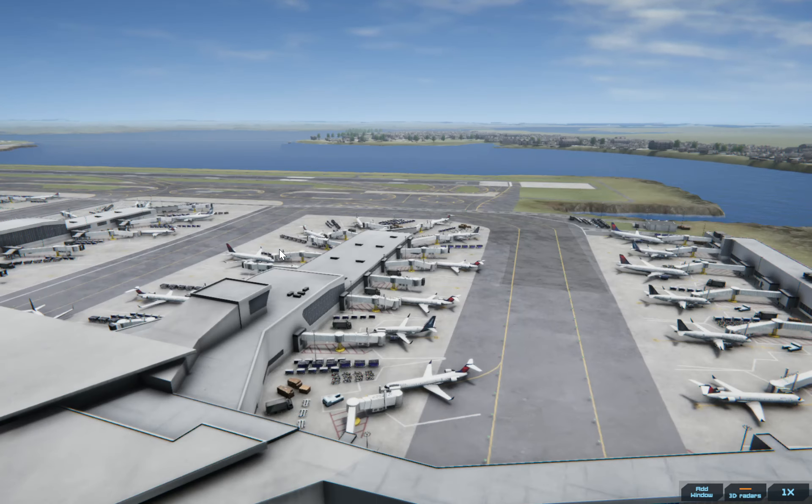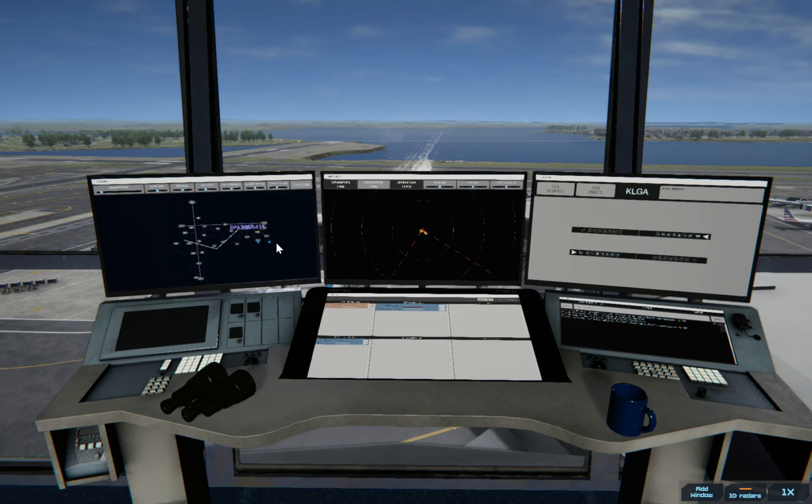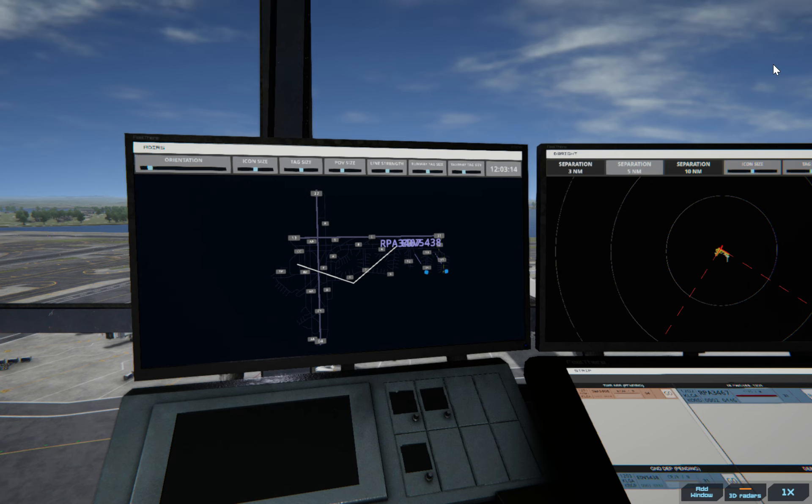LaGuardia Ground, Endeavour 5438 with information Bravo, requesting push and start. This one's Endeavour — we're going to give it runway 31 as well. Endeavour 5438, pushback approved. Expect runway 31.